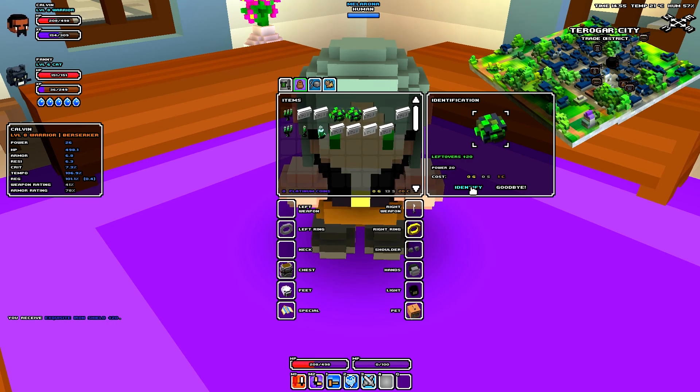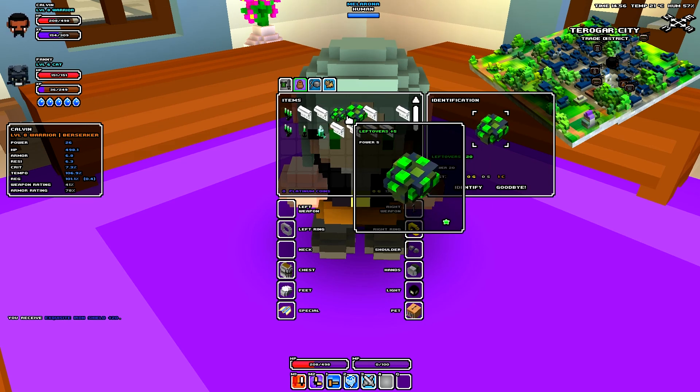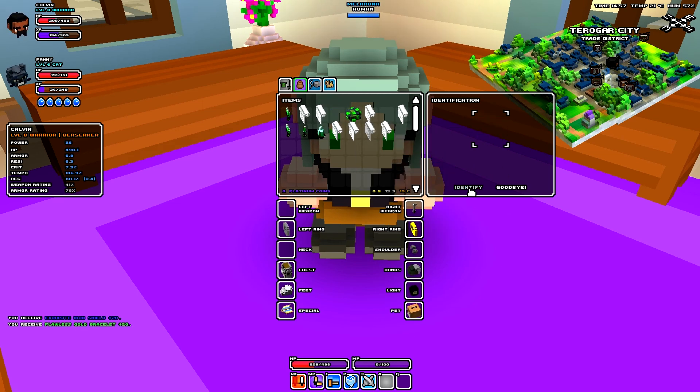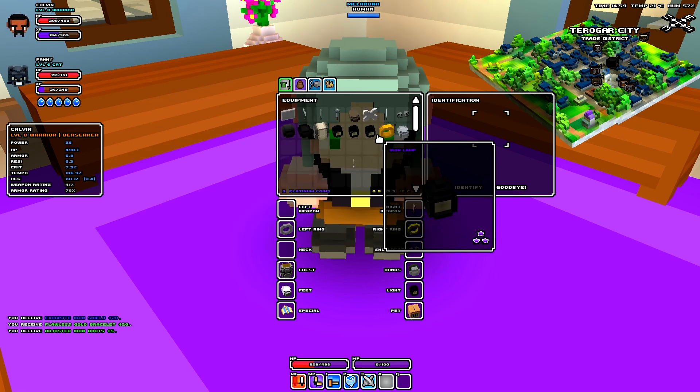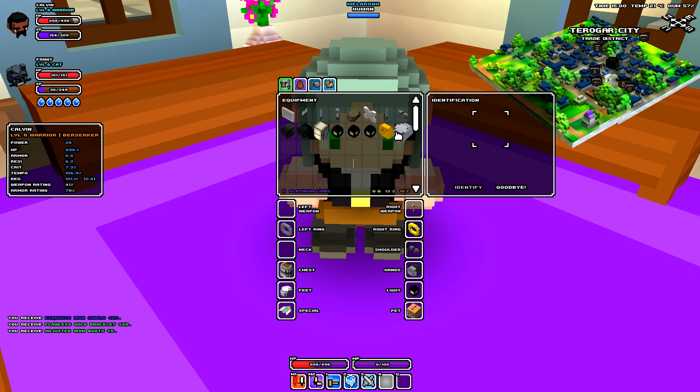As you can see, I click identify and I've now received an iron shield with plus 20 power. I can do this with any one of these items. These are green, which usually means general power — I think the different colors mean different things, I'm not quite sure at the moment. I've used a flawless skill bracelet and swine boots. The green ones generally mean they require emerald to make, and the star also means a specific thing.